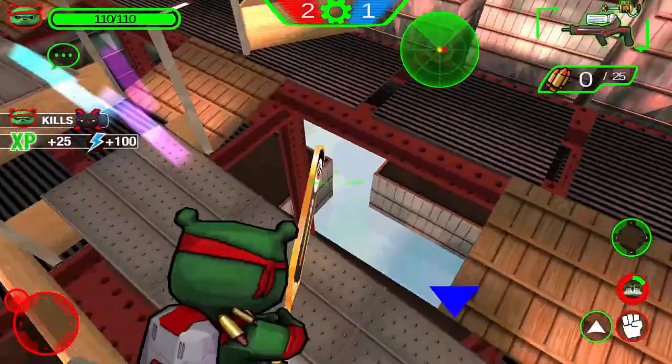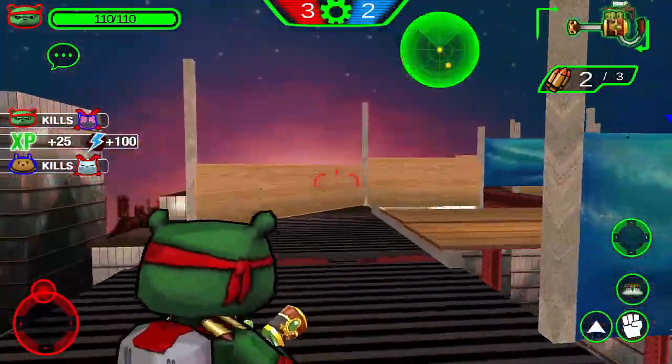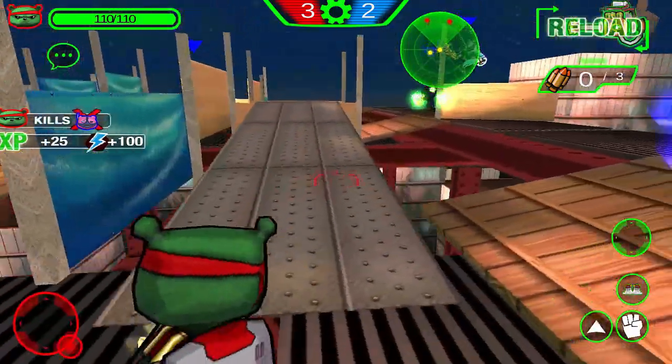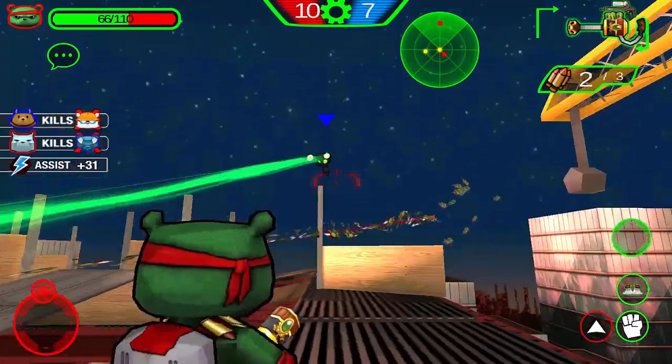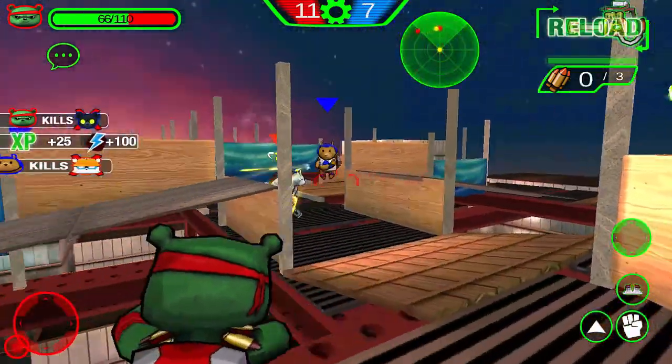Two similar weapons are Steam Shot and Spread Shot. They both are like small shotguns — good damage at close ranges but do no damage further away. Steam Shot has less ammo and does more damage while Spread Shot is vice versa.